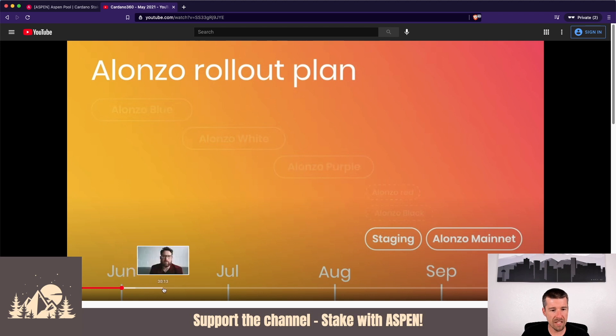Continuing on, they went to the Plutus Pioneers Program, and for that we come to old trusty Lars. Lars goes into the Plutus Pioneers Program and talks about the developers he's been working with — calling it a thriving learning community. This is a good thing not just for them as developers but for all of us in the broader Cardano ecosystem, because Plutus is the language these smart contracts will be written in on the Cardano blockchain. The whole Alonzo rollout doesn't matter if nobody knows how to actually write smart contracts. Lars seems very impressed with the talent they've seen so far.